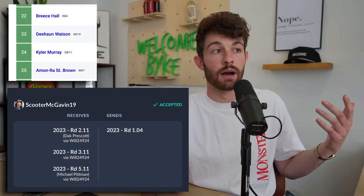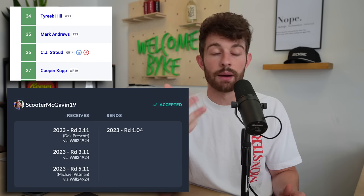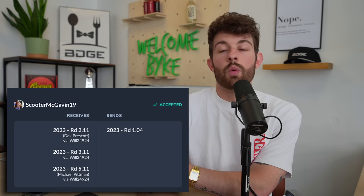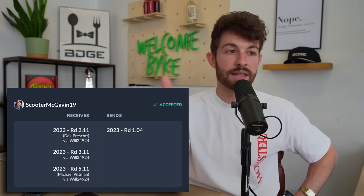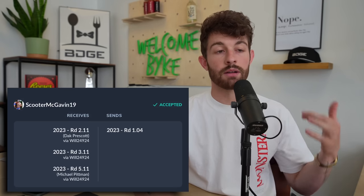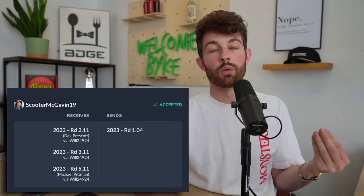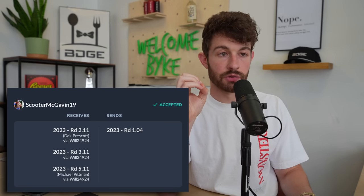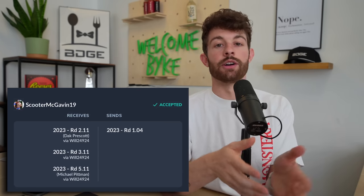Using a site like FantasyCalc.com, at the 2.11 you're looking at players like Breece Hall, Deshaun Watson, Kyler Murray, Amon-Ra St. Brown, or rookie QBs not named Anthony Richardson like Bryce Young. At the 3.11 you're looking at Tyreek Hill, Mark Andrews, CJ Stroud, or Cooper Cup. At the 5.11 you're looking at guys like Tony Pollard or Javonte Williams. At the 1.04 you're probably getting Jalen Hurts or Justin Jefferson — you're not getting Mahomes or Josh Allen.